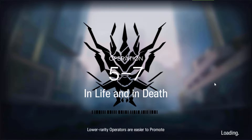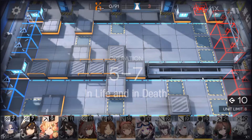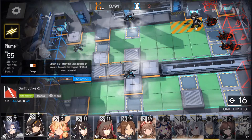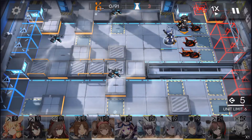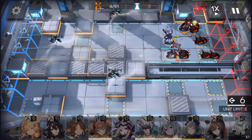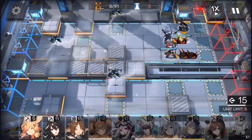The annoying part of this operation is the new type of unit which has the ability to reduce your units' attack speed within its range — as you can see, those units there. It's come to a point where I have to place my vanguards close to the spawning point, away from these three guys, because if I place them right under them they're not going to have enough damage to take out all these minions in time.